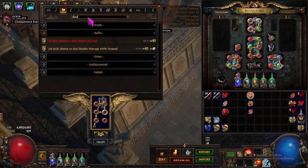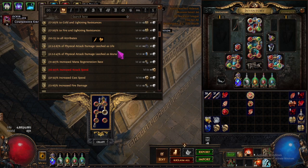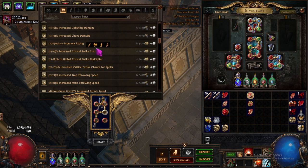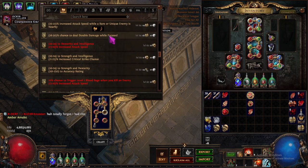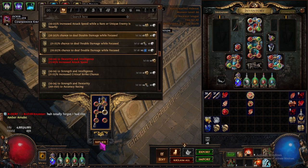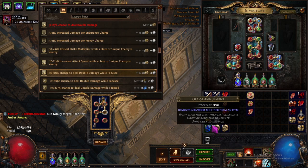Now we just craft — is there a better craft? I don't even think there is. Good craft: mana leech, actually, and I wouldn't need it on a jewel, but I don't think I should do that. A little damage while focused — there it is. Well, that was easy, I didn't need to use any of my lifeforce.